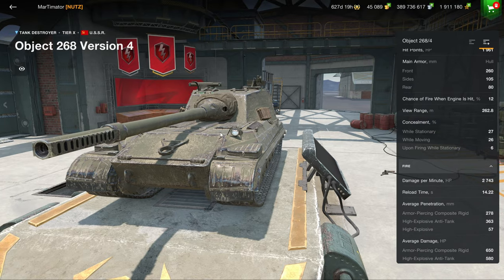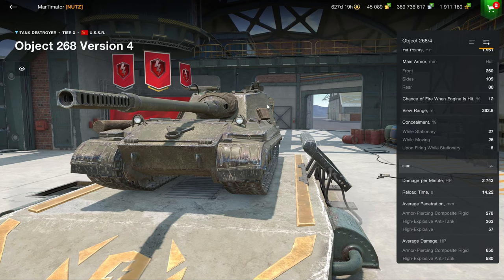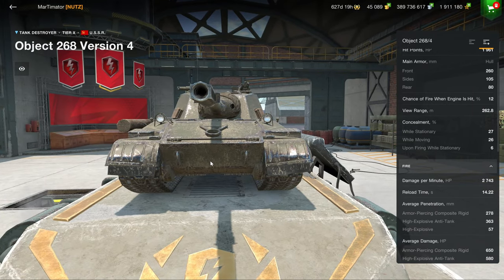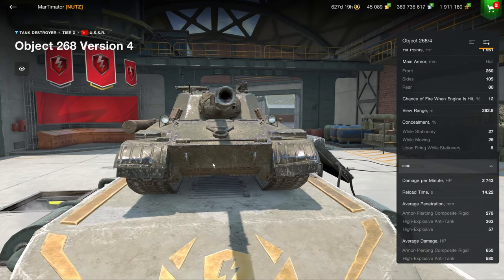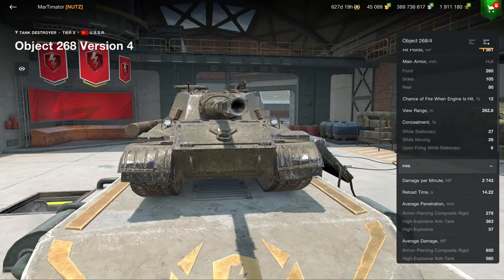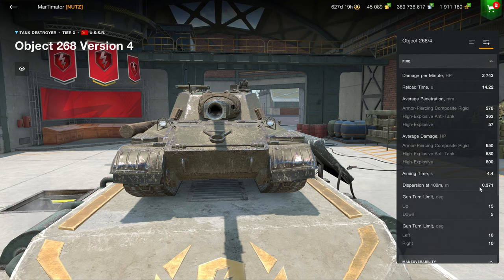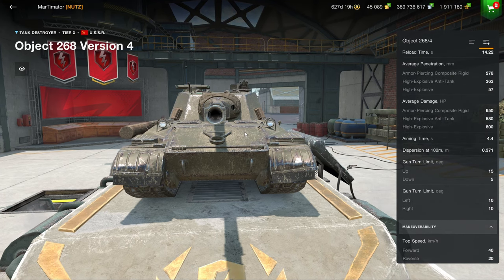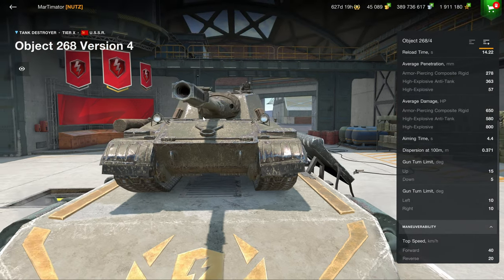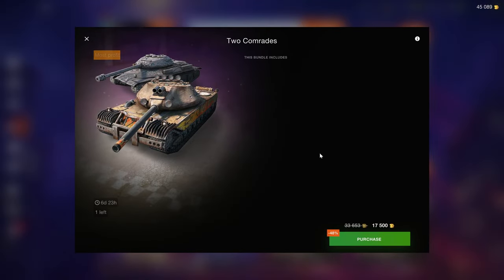This vehicle is very solid, but the problem is the sides are very weak — if you angle it, you can get penned there. The lower plate is one of the very few vehicles where you'll struggle to pen with standard rounds. It's not as fast as it was in World of Tanks PC, not that accurate, and only five degrees of gun depression. I'd personally recommend the Badger over this one.